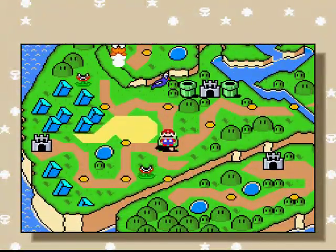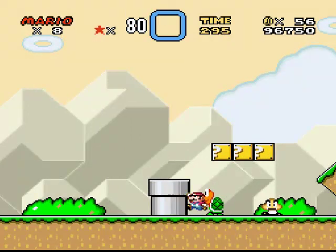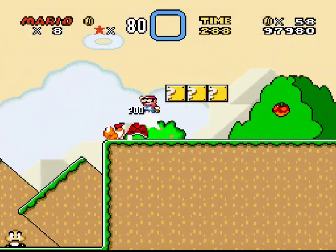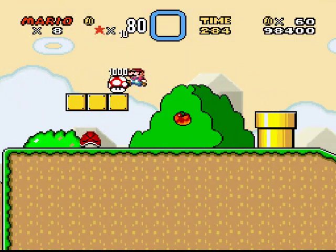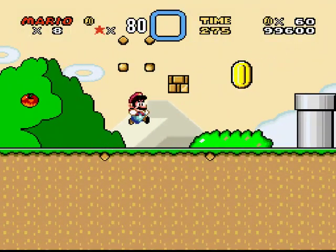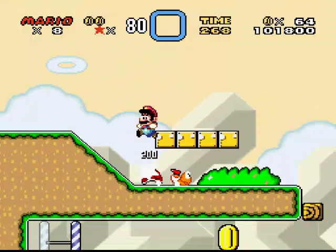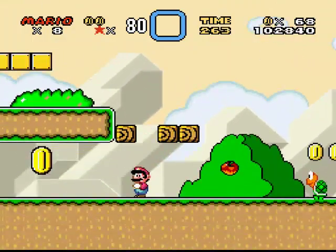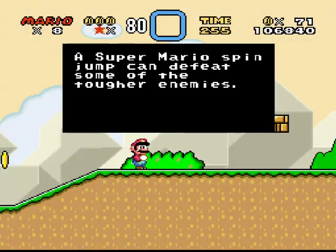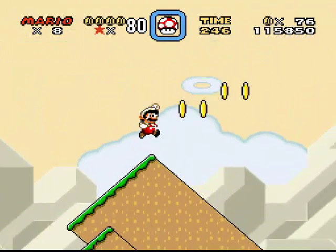I'm actually going to try going this way. This looks like a decent level - nice. Nothing much wrong with it. I really hope the castles are not going to be puzzly. When you stop an enemy you can high jump - okay, fair enough, let's do that. Super Mario spin jump - okay.